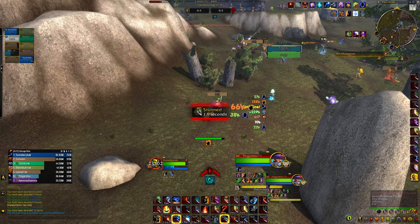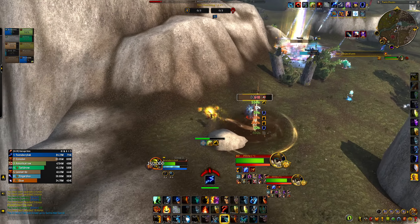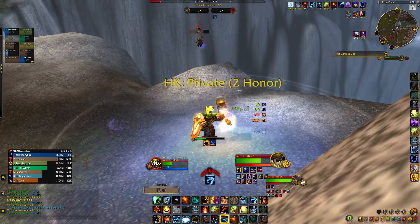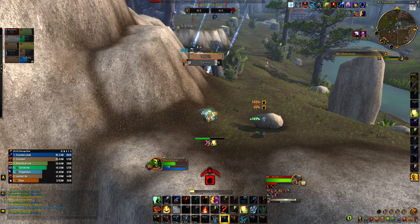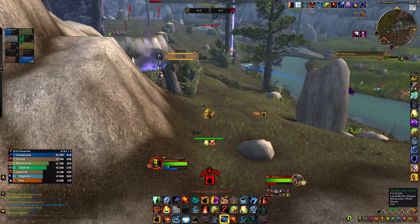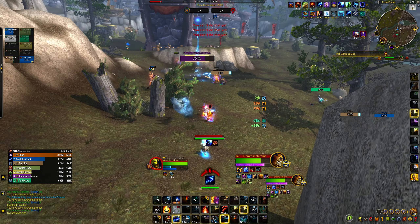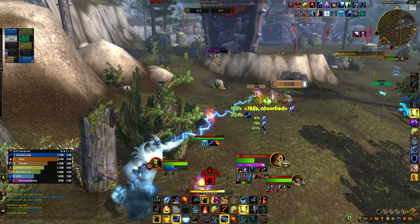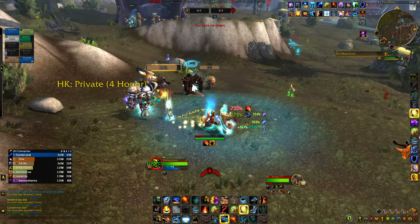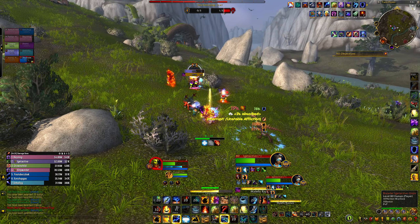In BG Blitz, if you pull back and play defensive you lose the objective. Also BG Blitz is more chaotic and less organized, which is an environment where Storm Keeper thrives - it's a battleground, there's more going on, more players, more targets to choose from, more people out of position. Additionally, line of sight is much less available in battlegrounds - most LoS pillars are far from the objective. If you want to contest the objective, you have to put yourself in a vulnerable position and potentially eat those Storm Keepers.